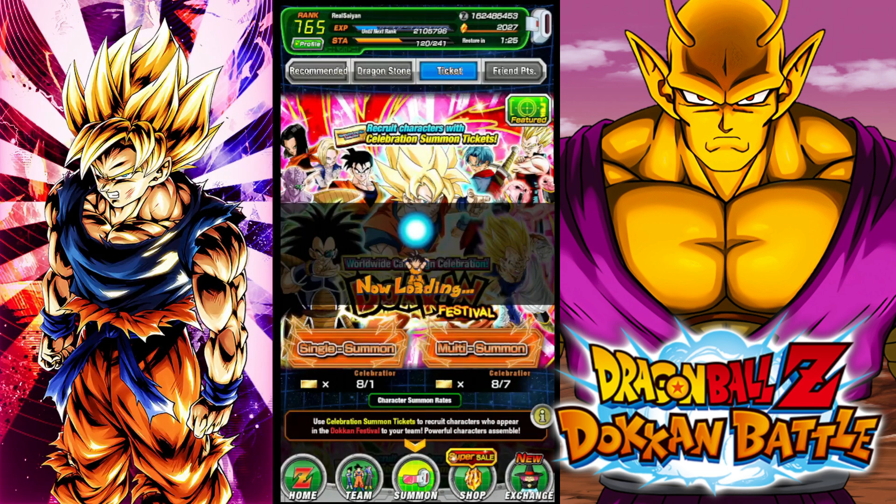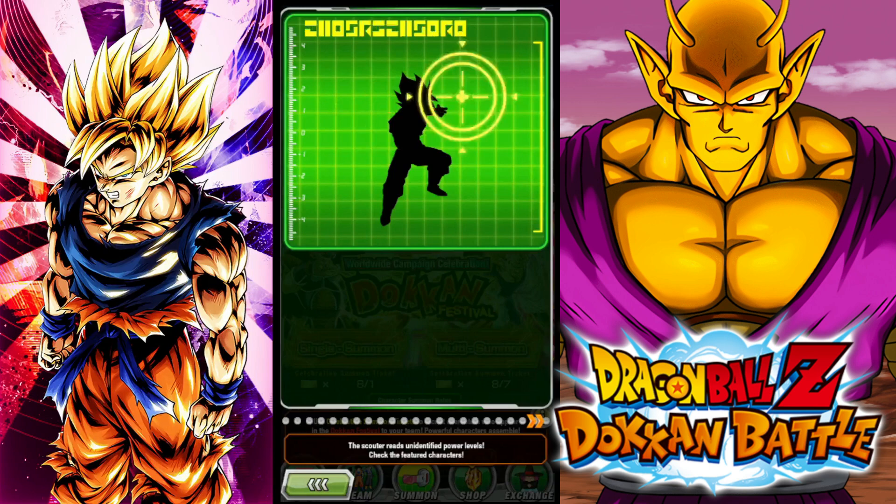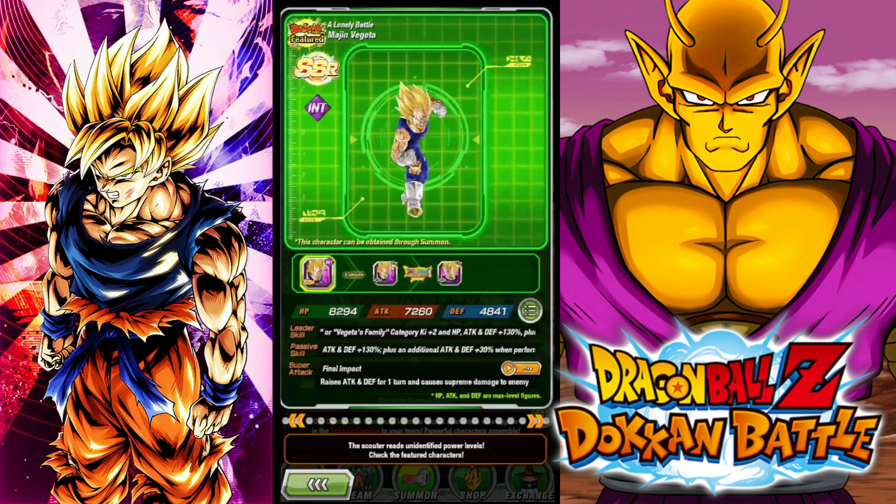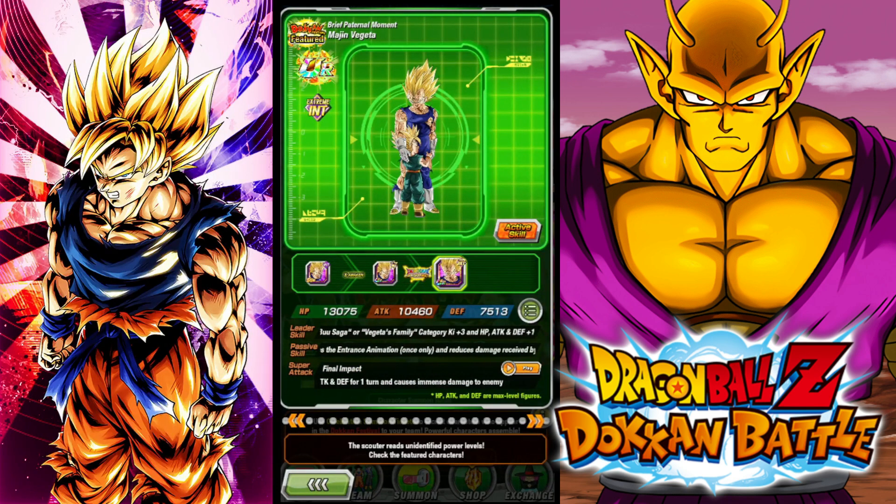Starting off with this Goku and Gohan — the unit is definitely usable, definitely useful, he's got a good team, he can help you out. I think if you're a new player this unit will be good, whereas if you're a more veteran player you'll probably have better options, but this unit is okay. Majin Vegeta — for example if you have LR Trunks and Vegeta, this Majin Vegeta will be really good, and we're about to get a brand new Trunks that will be a buff to this Majin Vegeta.